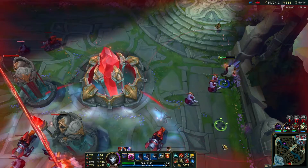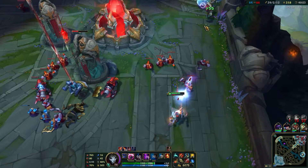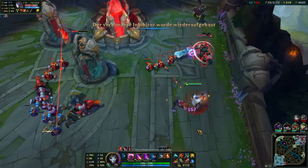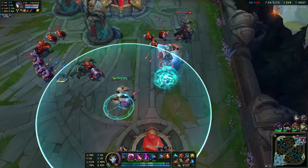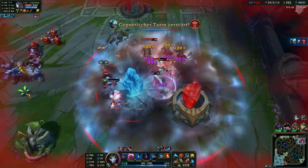Incredibly strong is also the lifesteal and life gain you get with Bloodthirster and Death's Dance combined. In this scene you can clearly see how far my health drops, and how quickly I heal back to almost full life with just 2-3 auto attacks.